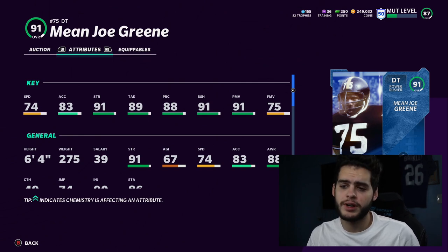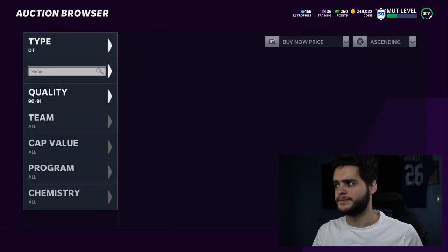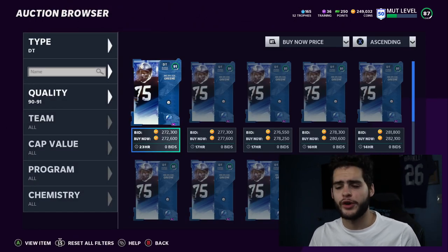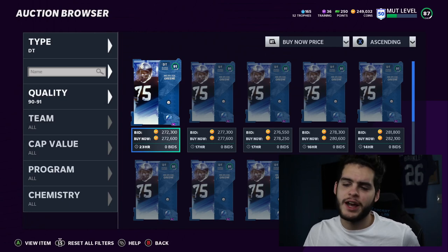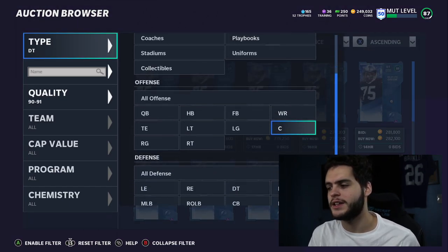I recommend Mean Joe Green as the best defensive tackle because you can leave him in on passing downs or running downs. Some people have defensive tackles like Damon Harrison or guys like Linval Joseph who you put in on short yardage downs and forget to take out in long yardage situations — and they can't pass rush for you. Mean Joe Green can be left in all game because he can pass rush and stop the run.